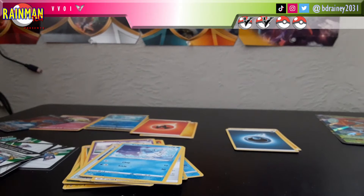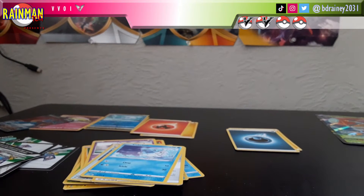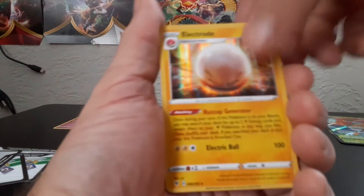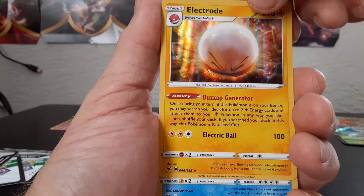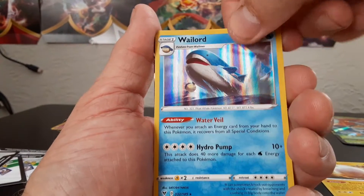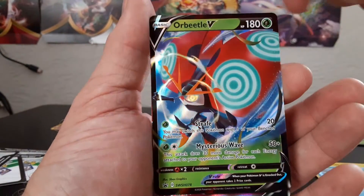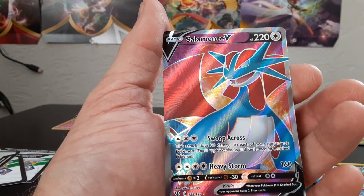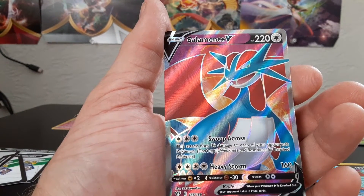Alright, that was actually a pretty good box. That's the end of this opening — let's do the recap. This recap is fairly straightforward: you got the Electrode Holo from Vivid Voltage, you got the Wailord Holo from Vivid Voltage, you got the promo Orbeetle V, and you got the Salamence Full Art from Darkness Ablaze. I may need that card — I'm gonna check in a few seconds.